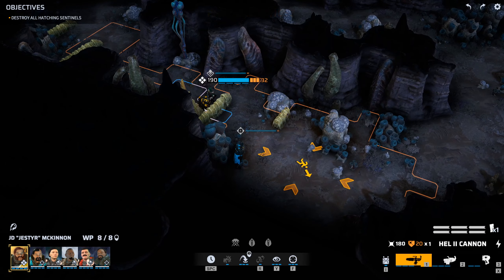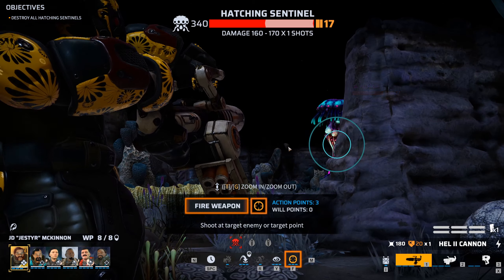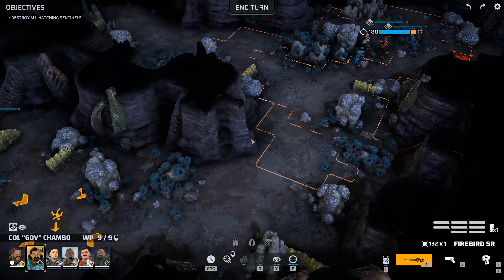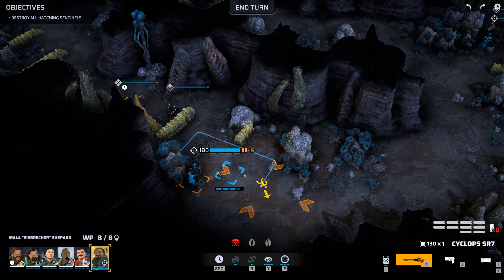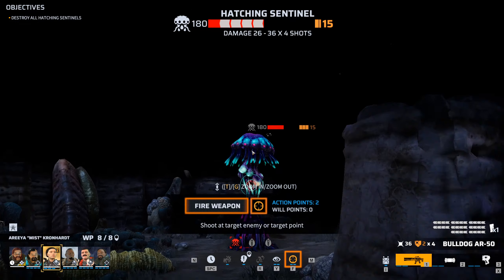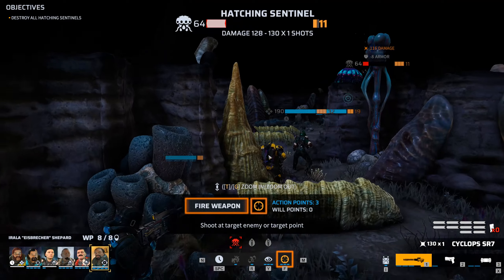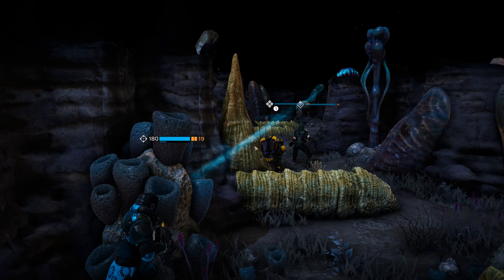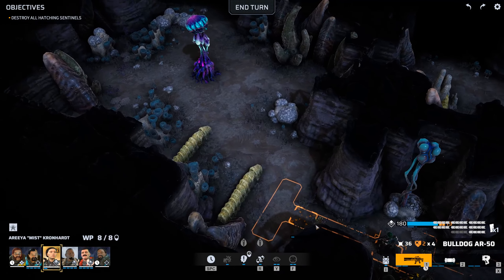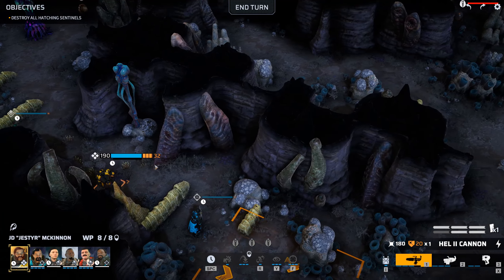It goes on quite far by the looks of it. The sentinel is alerted — 160 damage, that's a good start. The question is who we want to get the kill; probably our new sniper advancing. We need the sniper to do the actual damage. There we go, first one down. Good job team. We can step in a little bit further — got an egg, and generally good visibility.